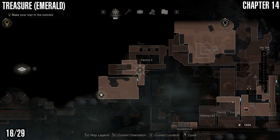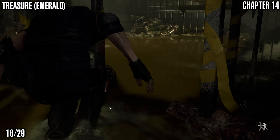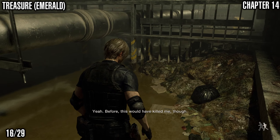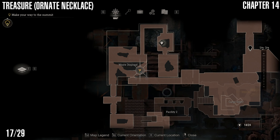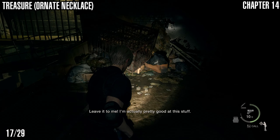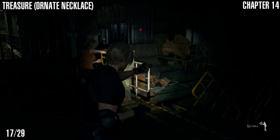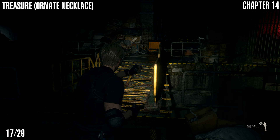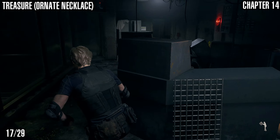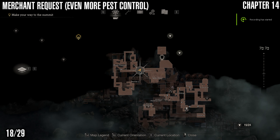Next we've got an Emerald treasure. You can find this when Ashley and Leon have to duck under the pipes in the sewers — it's just over here in the corner. After that we've got an Ornate Necklace treasure, still next to waste disposal. You'll have to get Ashley to hold the wheel so you can head across. When you try to run across, Ashley will get attacked and you'll be separated — you'll get attacked by one of the Regenerator enemies. If you ignore that Regenerator and come back, take out the enemies after Ashley, run across the bridge — Ashley will actually drop the bridge for you. Get rid of the Regenerator and there's your Ornate Necklace.